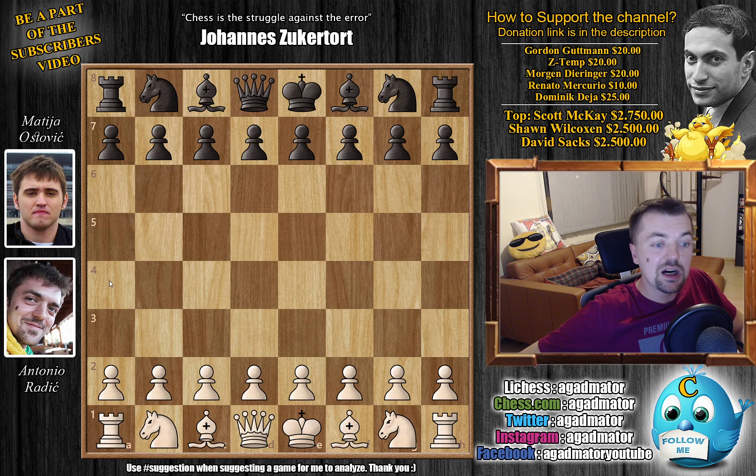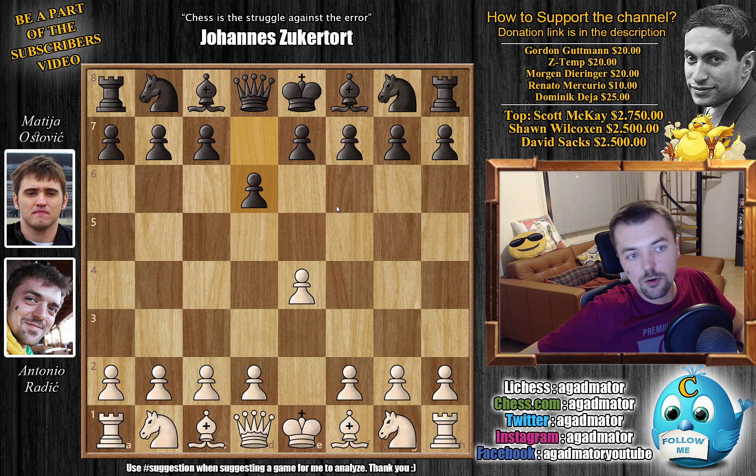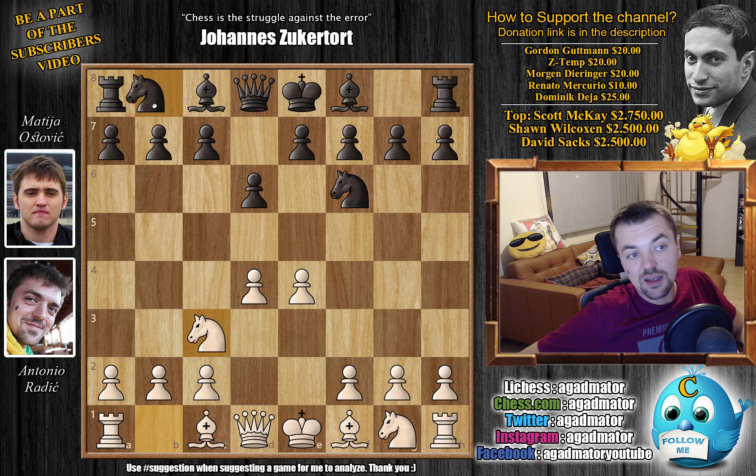Let's check it out. I opened with e4, as I usually do, and he replied with d6 — the Pirc defense. Although people say a lot of things about the Pirc defense, today it's being played even at the highest level; even Magnus employs it from time to time. I continued with d4, just grabbing the center. He went knight f6, then knight to c3, and knight b to d7, preparing e5.